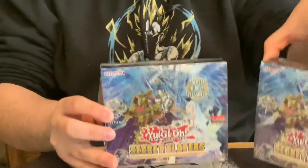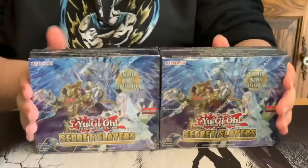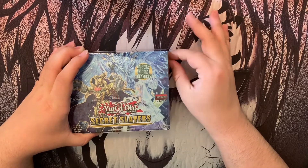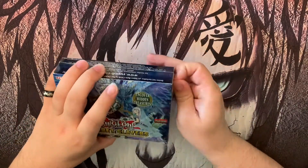Hey, what's up guys. I know right now it's hard times with all this corona stuff, but me and your boy John got our hands on two boxes of the Secret Slayers set. What we're trying to get out of these boxes is the new zombie boss because he's running for a pretty penny right now, and if we're able to pull him we're gonna be getting you a deck profile pretty shortly after. Let's get to the video.